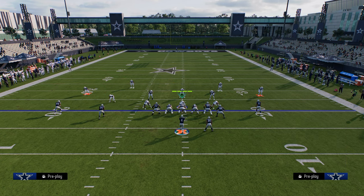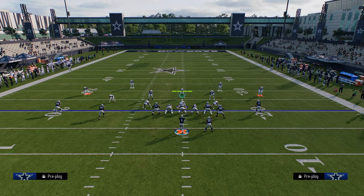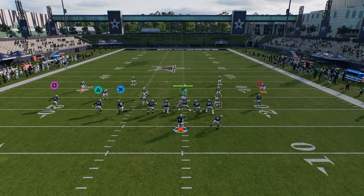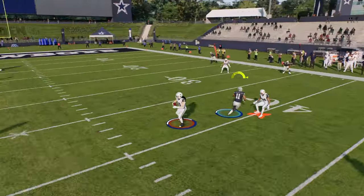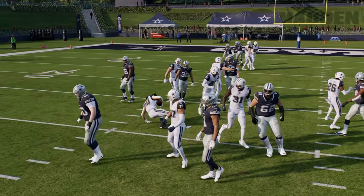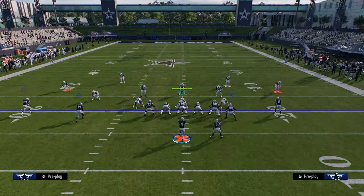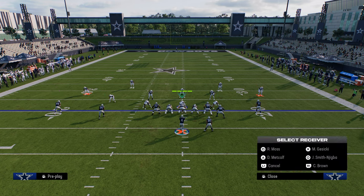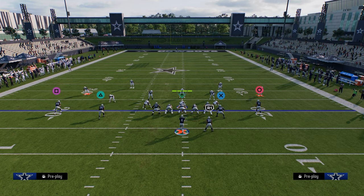What this does in terms of how they'll have to user and defend it is they'll put a lot of energy to the left side of the field, which then leaves the short post — really the best route on the play — open on the right side. That yellow route goes 30 yards down the field; most people set their yellows on five. If they don't, you can also just put the running back on a streak or leave him on his route.